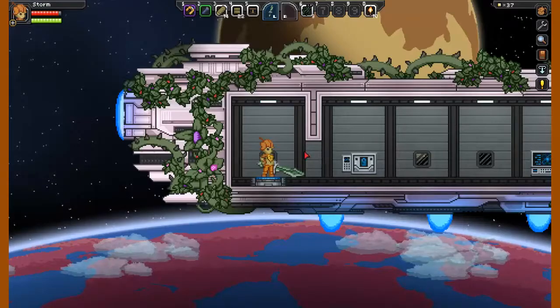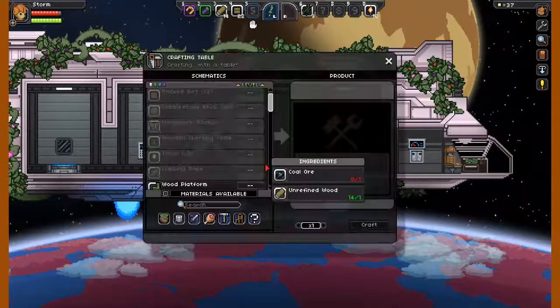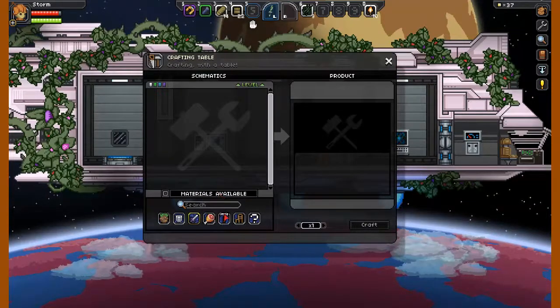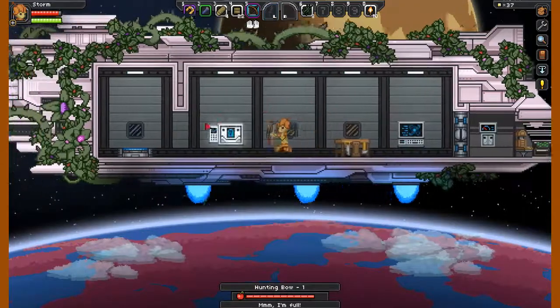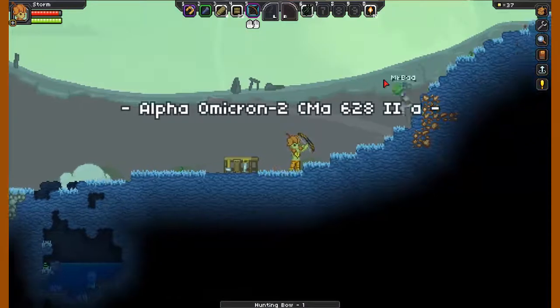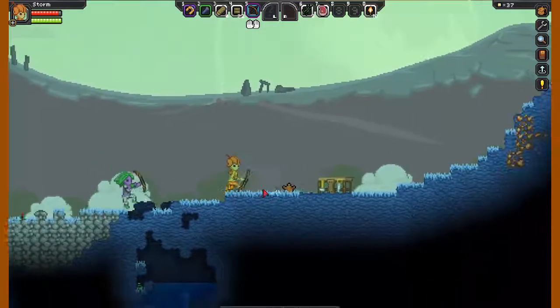Oh, I died. Let's see what the Florin death thing is. Well, that's interesting. Since I'm back up here I'll go ahead and put my things away. So many hostile flying creatures. I have a bow.